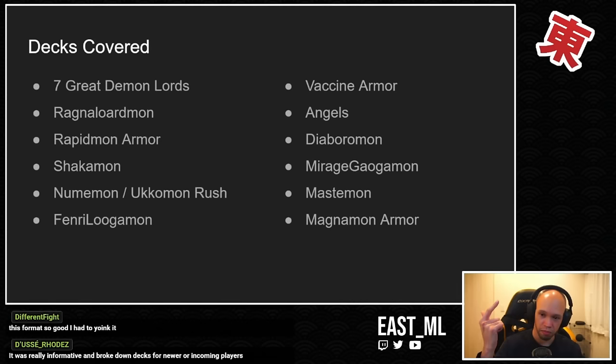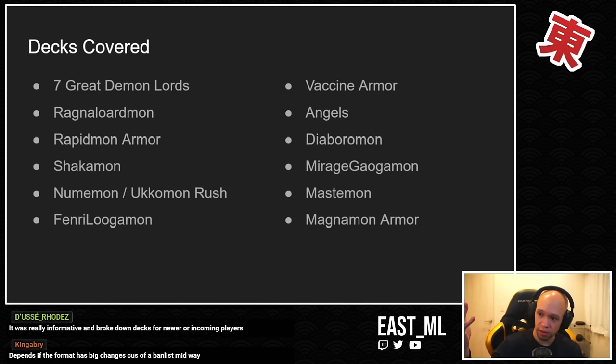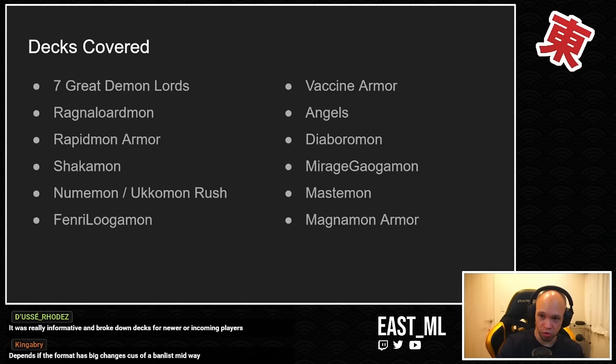The decks I'm going to cover are Demon Lords, Ragnalord, Shakamon, Angels, Diaboromon, Mastamon — all the decks introduced in this set — as well as some older ones still sticking around like Rapidmon Armor, Numemon, Ukumon, Finner Lugamon, Vaccine Armor, and Mirage Galgamon, which has kind of come back. We'll talk about how the entire environment shapes around these decks.